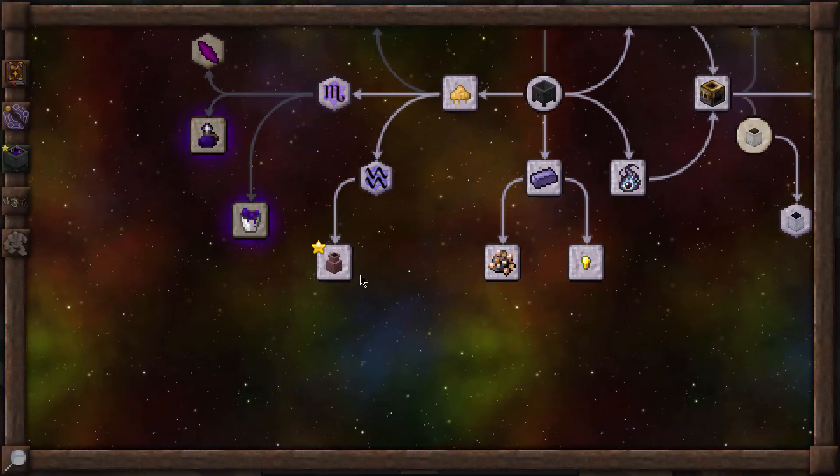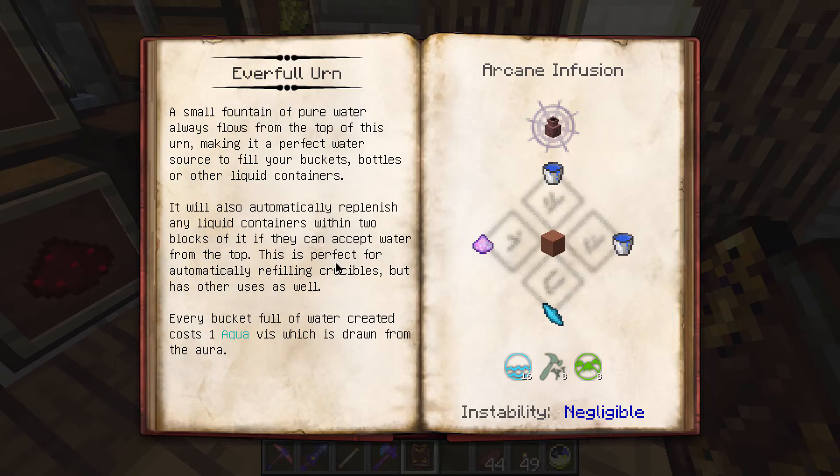Didn't have to think too hard, but it is kind of small and a pretty basic item. The Everfull Urn - to be fair we should have gotten this thing ages ago. 'A source of infinite water - a small fountain of pure water always flows from the top of this urn, making it a perfect water source to fill your buckets, bottles, or other liquid containers. It'll also automatically replenish any liquid containers within two blocks of it if they can accept water from the top. This is perfect for automatically refilling crucibles.' Every bucket full of water created costs one aqua vis drawn from the aura - I did not know that. One bucket equals one aqua, still pretty small for the amount of times you'll use it. It's required to make it with infusion - you need two water buckets, a bit of salis mundus, and a water shard. Actually pretty cheap.